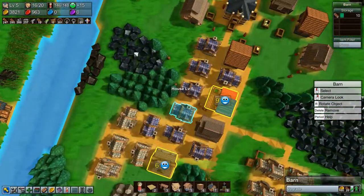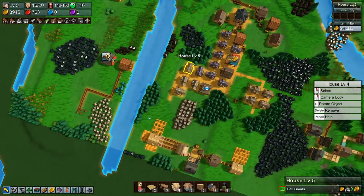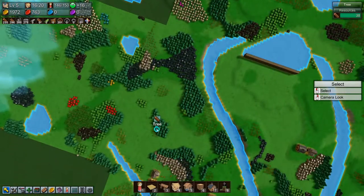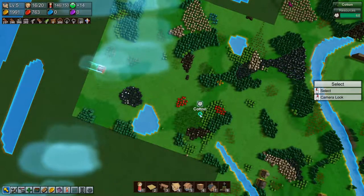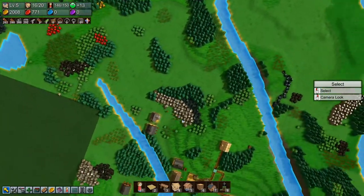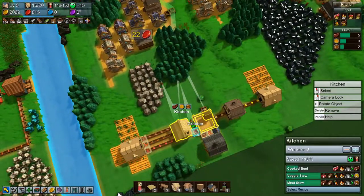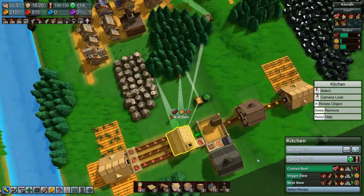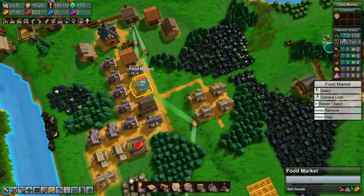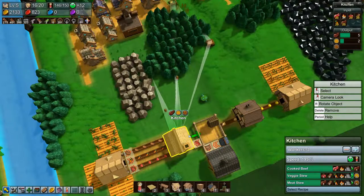Let's upgrade another house while we can, and let's buy some more land — we have a bit of money. Let's buy this area out here. There's another fire temple, very good. Anything else interesting? Not really. The food market is good on veggie stew but not good on meat stew — we don't have any meat stew in the output.